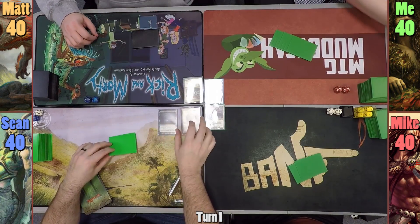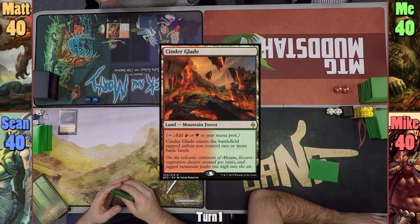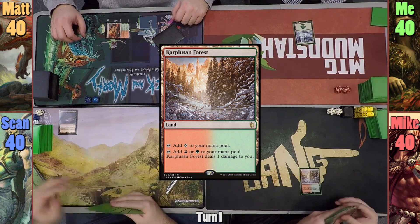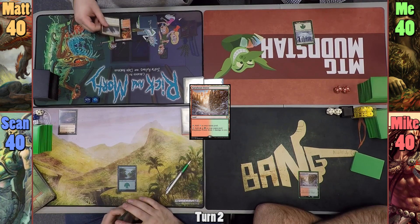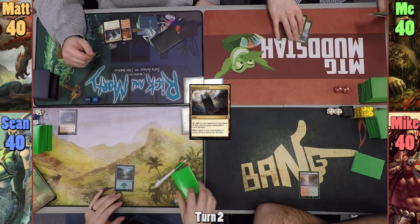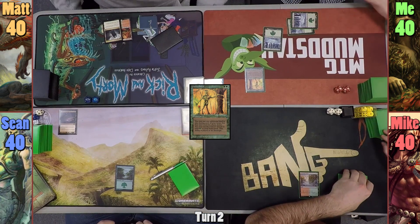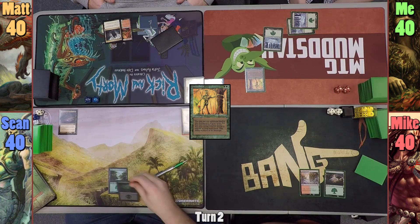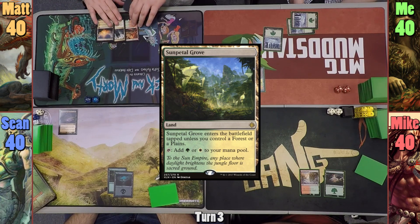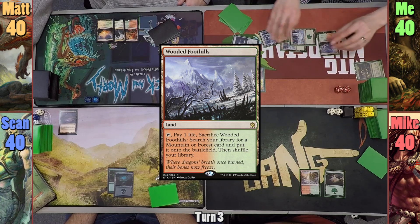Sean has a pre-game effect and puts his Leyland of the Void onto the field. Matt plays a Cinder Glade and passes. I play a Snow-Covered Forest and pass. Mike plays a Carplusion Forest and passes. Sean plays a Forest and passes. Matt plays a Command Tower and passes. I play my second Snow-Covered Forest and cast Gaia's Touch, letting me play another Snow-Covered Forest. Mike plays a Forest and passes. Sean drops a Swamp and passes. Matt drops Sunpetal Grove and passes. I cast Sol Ring and Harmonize, then play a Wooded Foothills and pass.